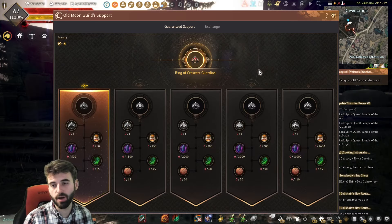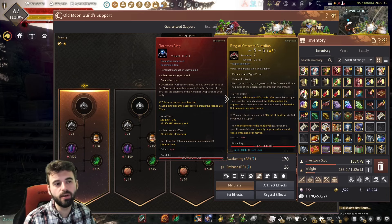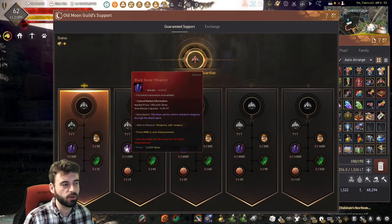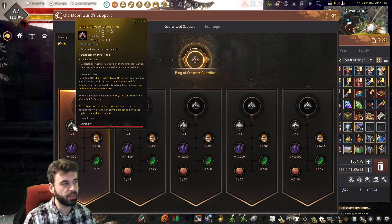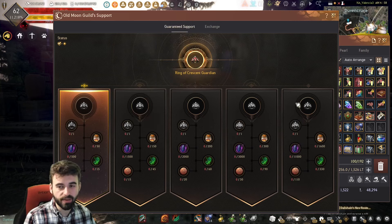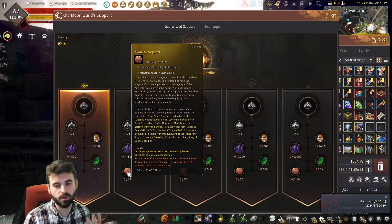From there, you'll be greeted with the same UI shown at the start of the video. This new system for the PEN upgrade is a lot more straightforward. All you have to do is take the Ring of Crescent Guardian, or whatever accessory you chose, from your inventory and run it through all these different upgrades utilizing Yonah's Fragments, Magical Shards, Blackstone Weapons, and Old Moon Alchemy Catalysts. Varying amounts of these four ingredients, plus the previous stage of the ring, will upgrade it all the way up to the final stage. For the rest of the video, we'll show you how to get these different items and walk through the system.